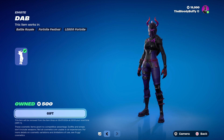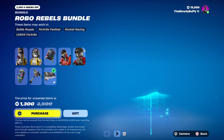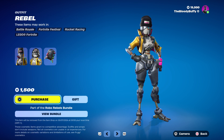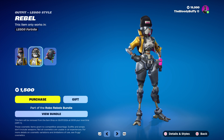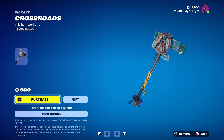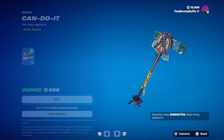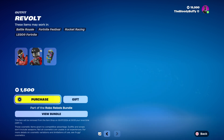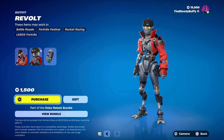Then we've got the Dab — I think everyone owns this one, 74 days. Then we've got the Robo Rebels bundle, back after 356 days, and it is 1,800. You get all of it, or you can buy Rebel on her own after 292 days. That's what it looks like as Lego — no edit styles. The Crossroads is 356 days. We have the Can Do It Wrap, 356 days, and the Revolt skin, 356 days.